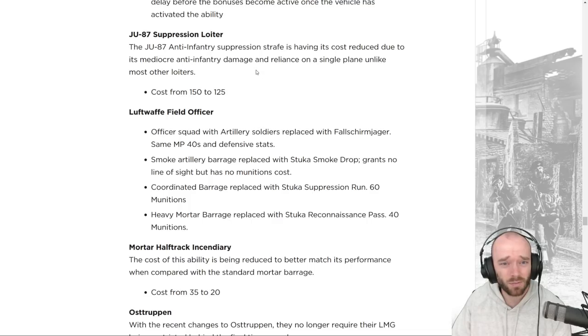Suppression Loiter in Assault Support for the Tiger and Opel trucks is having its cost reduced from 150 to 125 munitions. The ability is pretty decent, especially in smaller modes where anti-air is less likely, though it only has one plane so it can be shot down.